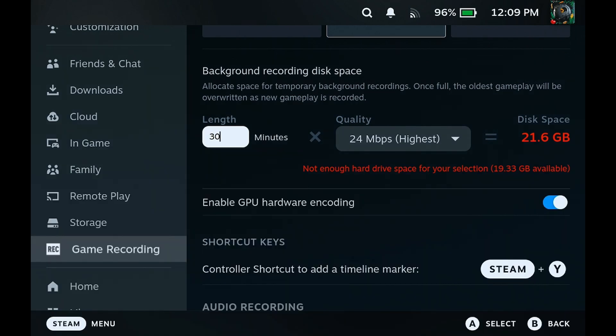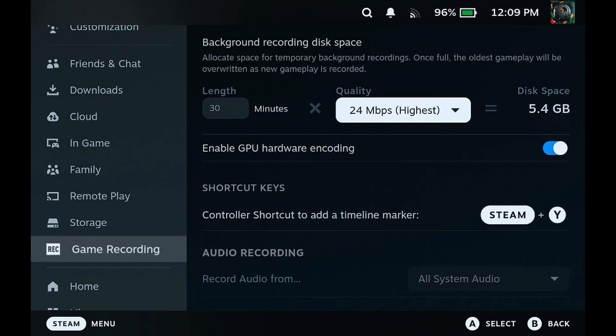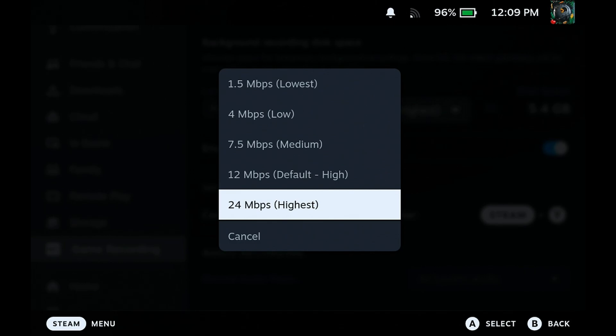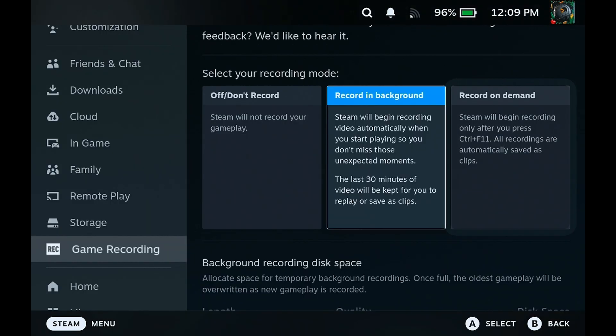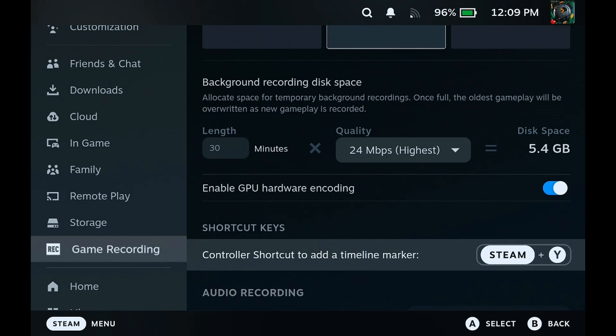You can choose the bitrate here. I would always prefer the highest quality available. I don't believe the bitrate affects performance — it just affects file size — so I've chosen the highest quality at 24 megabits.